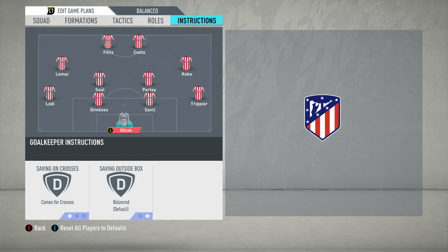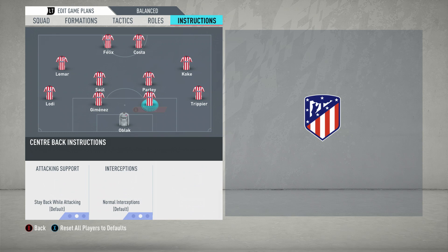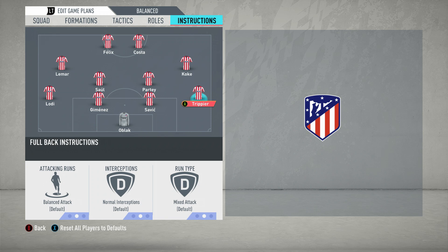Then we move on to the centre backs — nice and standard. Stay back while attacking, normal interceptions. You want to keep all of the interceptions in this team on normal, because otherwise it's generally going to drain your stamina too much. There are certain instances where you can change it to aggressive, but in this system it doesn't require it. So keep them all on normal.